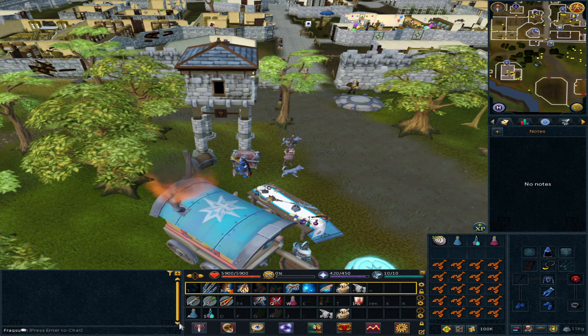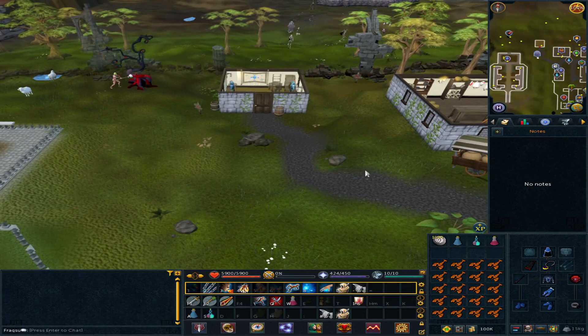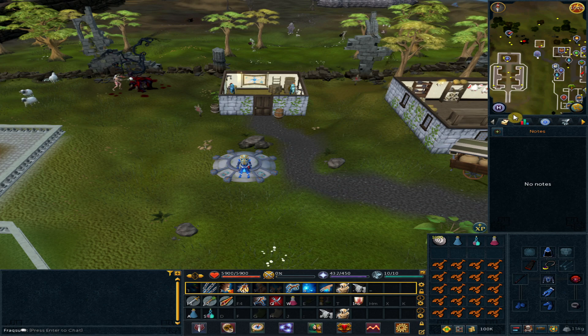To start off, use the lodestone to Edgeville. We will bank all of our items and head into the deep Wilderness, so head east to the bank.